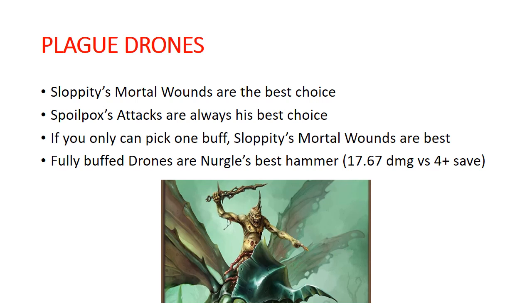For plague drones, Sloppity Bile Piper's mortal wounds are the best choice. If you have a Sloppity Bile Piper in range, always choose his mortal wounds on 6 to hit as your ability. Attacks are good, but they're not as good as doing the mortal wounds. For Spoilpox Scrivener, his extra attacks are obviously the best choice — the rend does not give as much impact as extra attacks, even with all of the attacks coming off that profile. So if you can only pick one buff, go with Sloppity Bile Piper's mortal wounds. That's really going to be a theme throughout all of this.